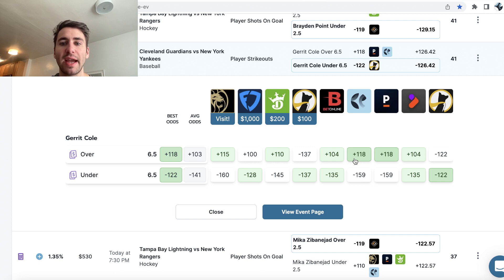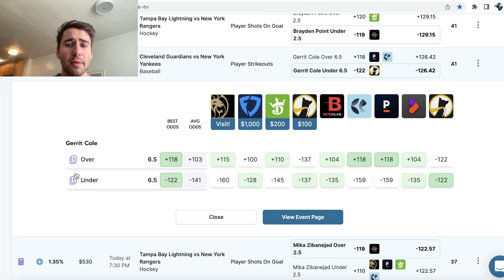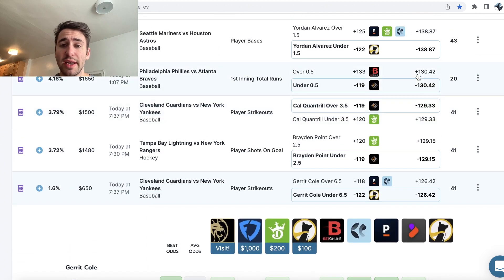The first play I ended up going with is Garrett Cole under 6.5 strikeouts. Here are a few picks on Prize Picks. Prize Picks offers pretty bad prices, but their 5-pick flexes are decent. We have an NFL prop here, Lightning Rangers — NHL is starting. We have Padres, Dodgers. Braden Point under 2.5 shots on goal. There are some decent plays out there on Underdog, especially in hockey. Cal Quantrill over 3.5 strikeouts. There are some good plays you can go with on Prize Picks.